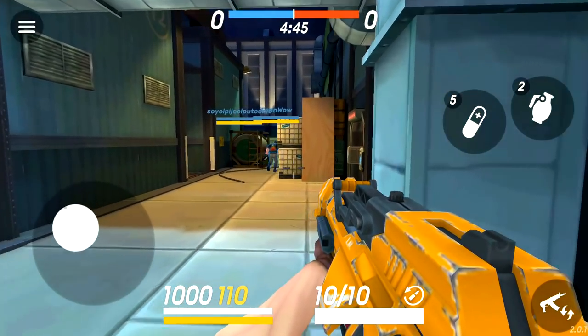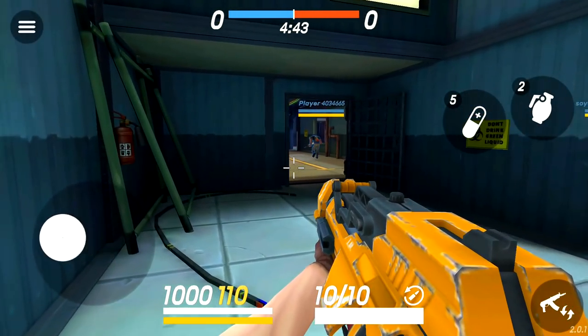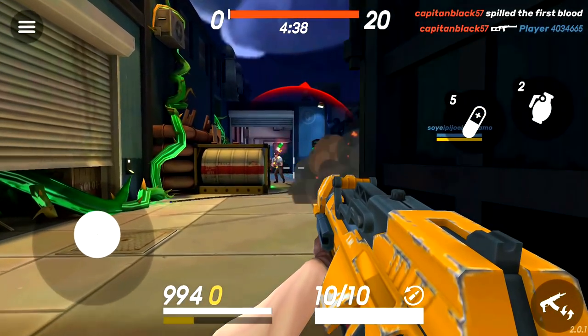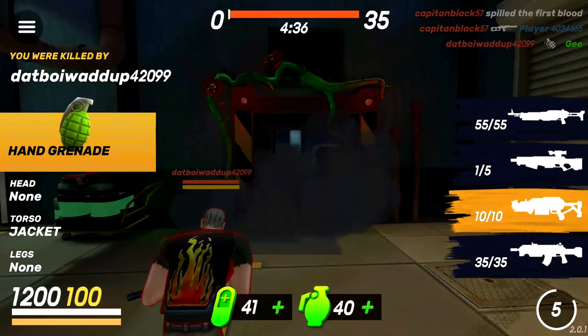So as you can see, the left joystick — the left circle — is how you move, and on the right is how you look around. Oh, I got eliminated!